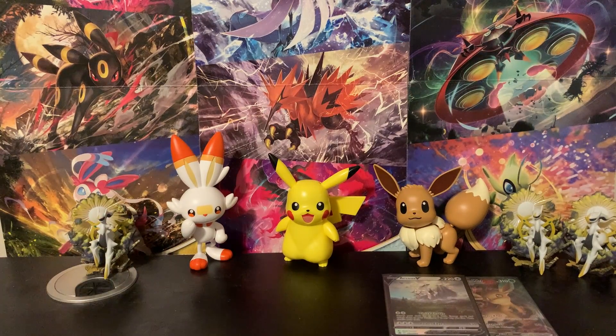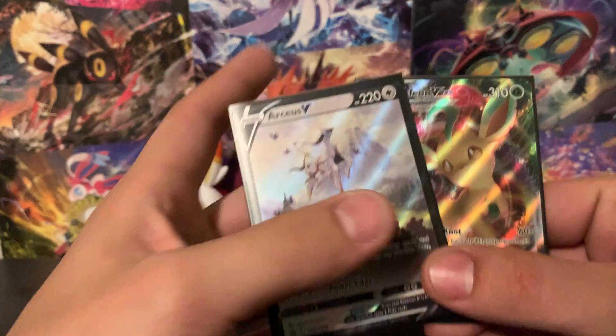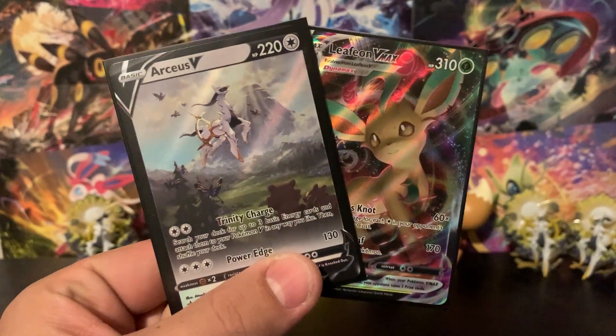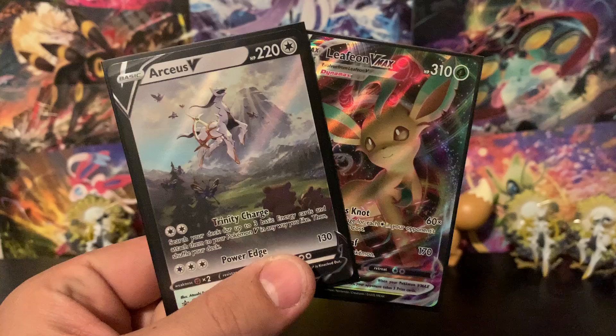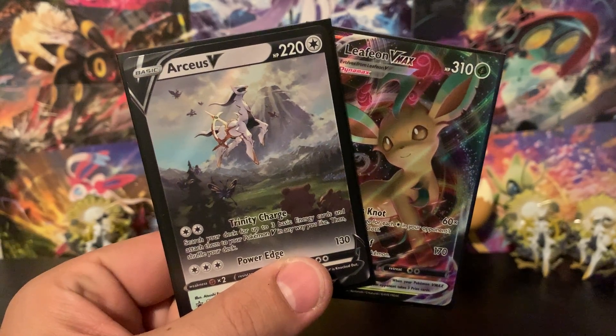Alright you guys — the reason why I wanted to open these was to showcase what I believe are the best products currently in stores. You can find both of these items at Walmart and Meijer, and I'm pretty sure you can find the Evolving Skies three-packs at Target, though I haven't seen them there personally. So let me know in the comments if you guys find any at Target. These are the two pulls from the whole video — if you wouldn't mind leaving a like, commenting down below, and subscribing to the channel, I will see you in the next one.